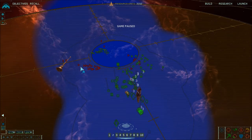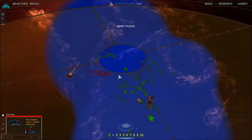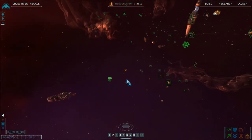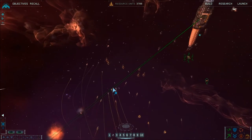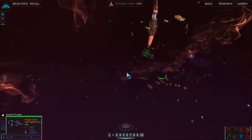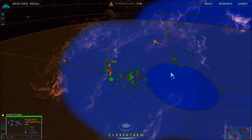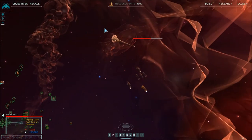Looks like a new group of swarmers is incoming. Frigates, go out to meet them. Strike craft, meet these contacts. Can't kill the fuel pods - we're trying to capture them. I mean it's not the biggest deal. This is still really cool, especially if you don't know what's coming. The whole swarming thing is quite something.